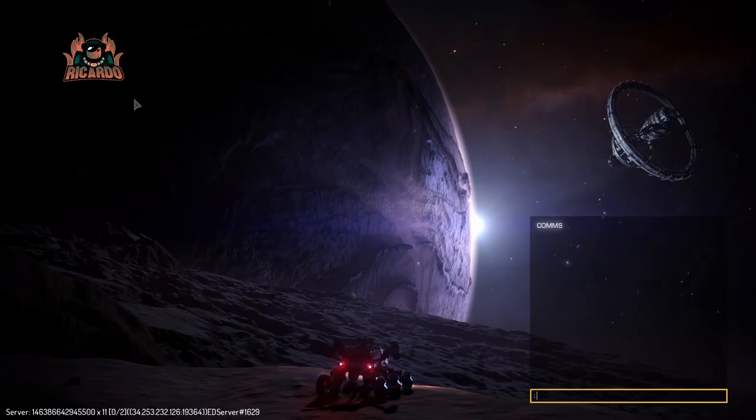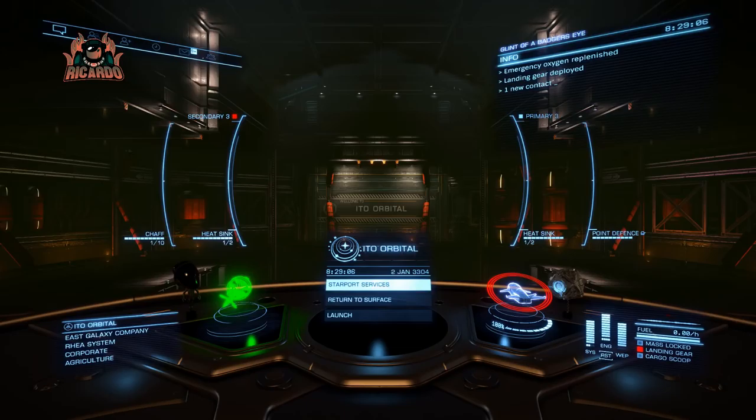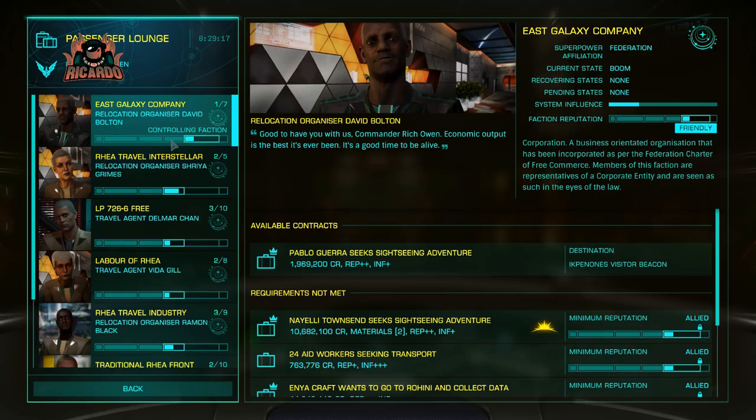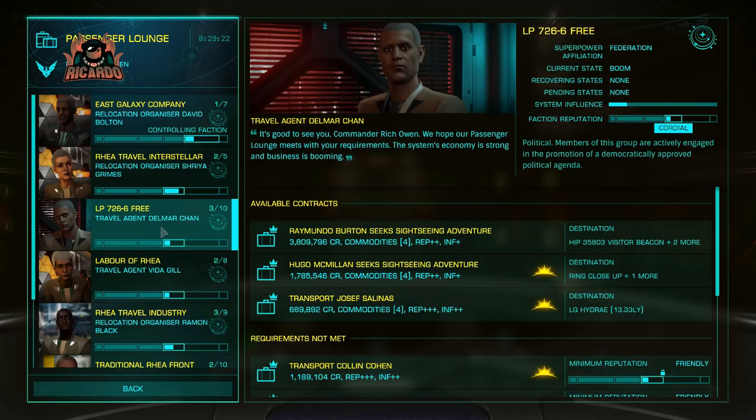What I'm going to do now is what we call a board hop. I'll drop out to the main menu and change game modes. I'm currently in open play, so now I'm going to change to solo mode or private mode — one of those two makes no real difference. You go through them all, then go into the passenger mission board and see what that version of the game can offer you.